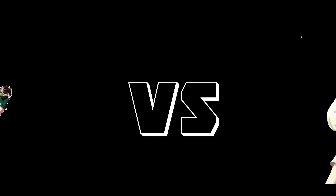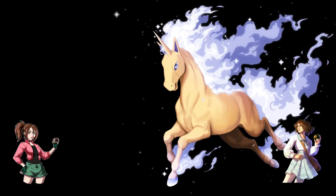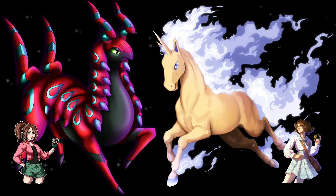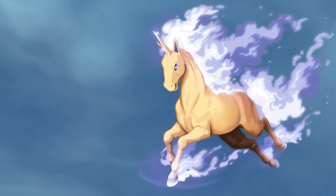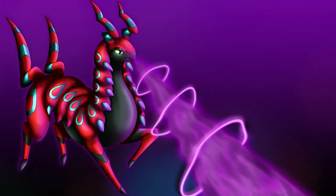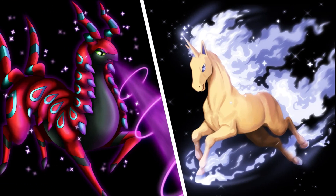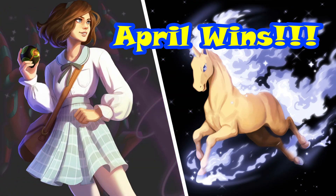Now on to the battle — I choose you, Rapidash! Let's go, Scolipede. Use Flare Blitz. Get on with Venoshock. So now with our point system in mind, let's see how I did with another bug against another fire type. Ah geez. Well, April won again because fire kills my poor baby bugs, but that's okay. I'll change up my strategy for next time.